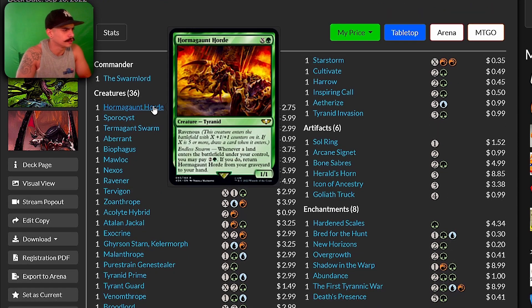The first card we have here is the Hormagaunt Horde. Ravenous — this is a new ability, or I think it's existed before. Ravenous says this creature enters the battlefield with X +1/+1 counters on it; if X is five or more, draw a card when it enters.